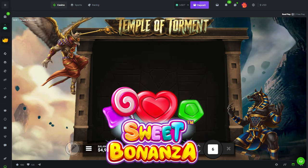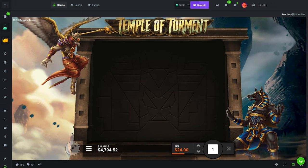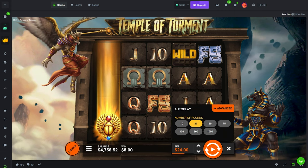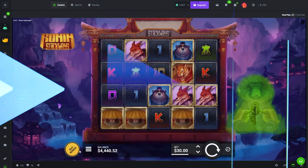You might hear Sweet Bonanza for a second — ignore it. I'm going to toss it on a bigger bet on the side: $24 bet on Sweet Bonanza. And we need to change this up — let's go to Ronin and see how that wants to treat us. 25 spins on this.